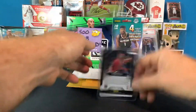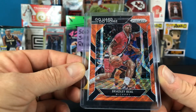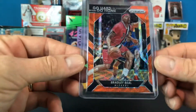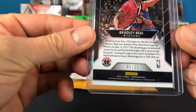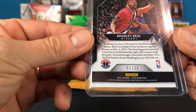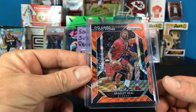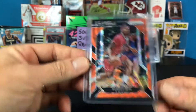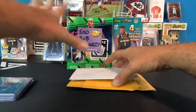Next up — this is a pretty sweet one. Here is a Go Hard or Go Home — check this out — orange, numbered 1 out of 25, and that is from 2016-17. Again, another pretty cheap one; I don't think I paid too much for that, like five bucks or so. Pretty awesome to have a 1 of 25 short print. Again, not what I'm going for but I'm not going to pass something like that up.